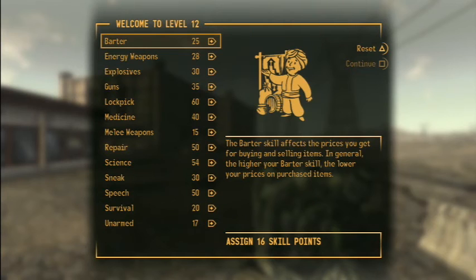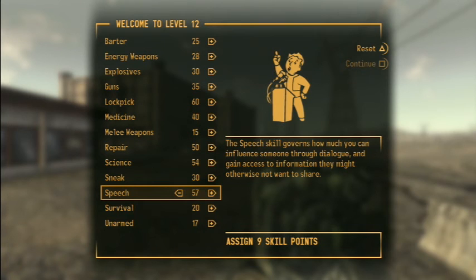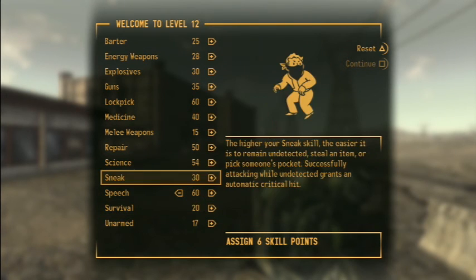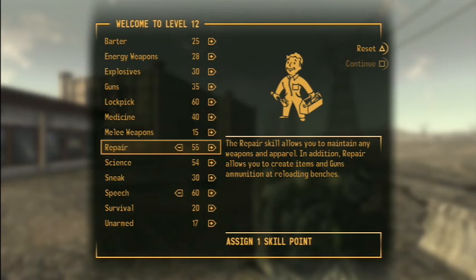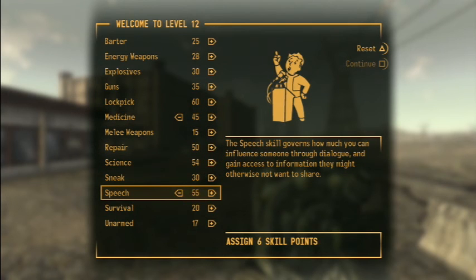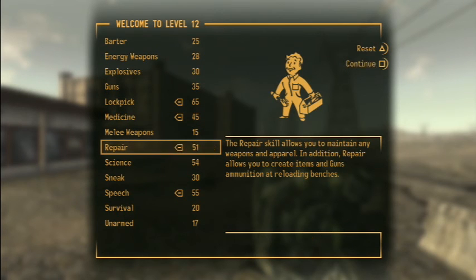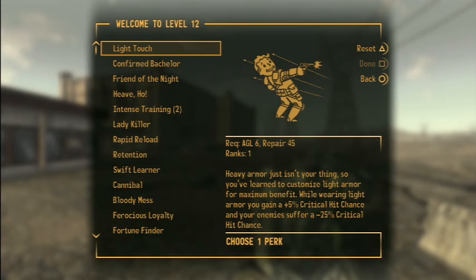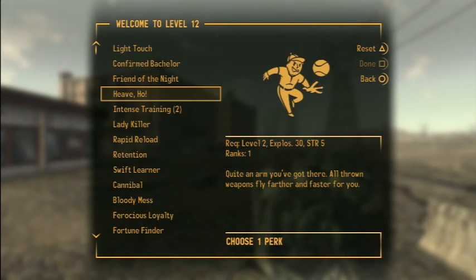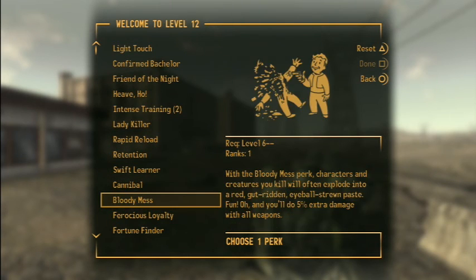I think we leveled up. Excellent. I need to put my Speech up to 60, and I want to put Repair to 55. I want to put Medicine to 45, and Lockpick to 65. Then I'll put 1 into Repair. I want to get my Intelligence up - I want to add another skill point.